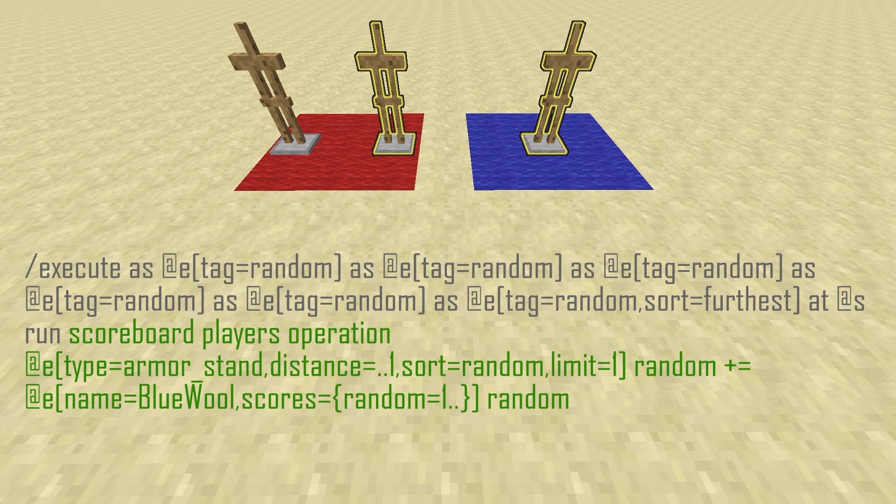It chooses one of them randomly and then adds the armor stand named 'blue wool' — I just named it that so it's easier to see — adding its random score. For the armor stand on the red wool, it's going to randomly choose one of them. For the armor stand on the blue wool, it's the only one there, so even though it's random, it has to choose itself no matter what — so it just doubles its score by adding its own score to itself. That's how it repeats the steps over and over again.